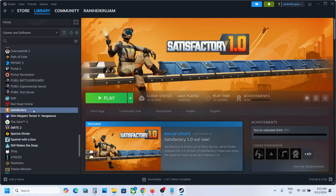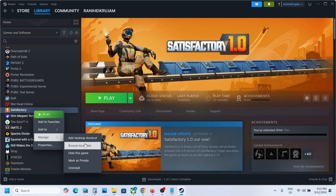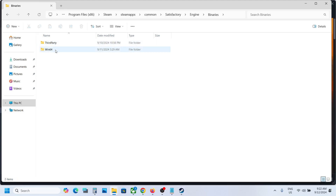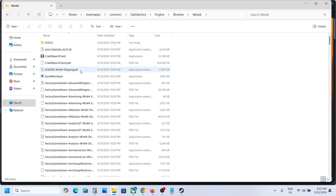Still not working? Make a right click on the game, select Manage, then click on Browse Local Files. It will take you to the game installation folder. Open the Engine folder, then open the Binaries folder, then open the Win64 folder and scroll down.